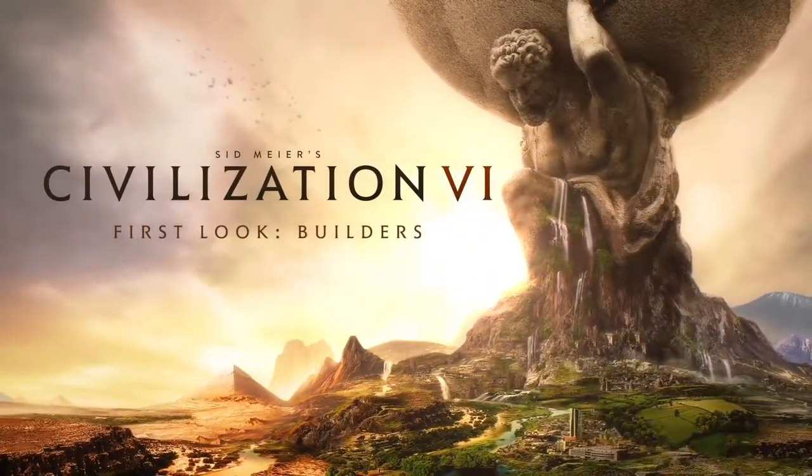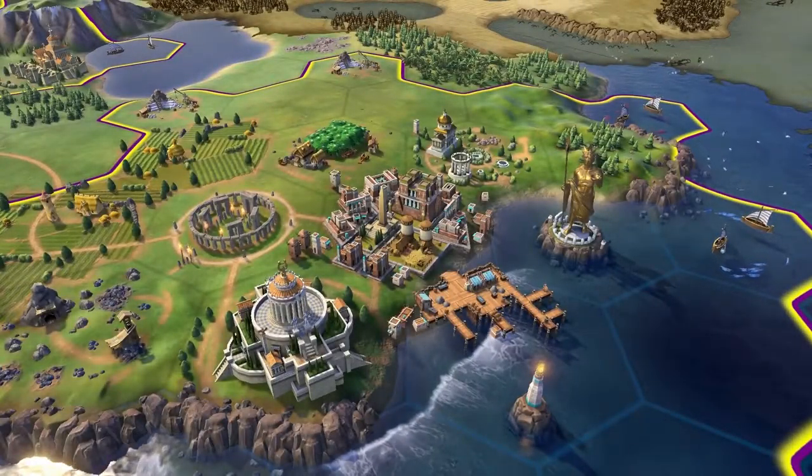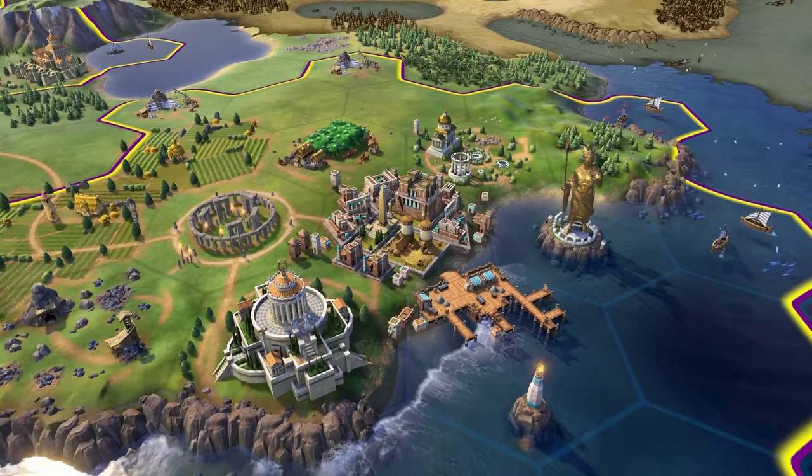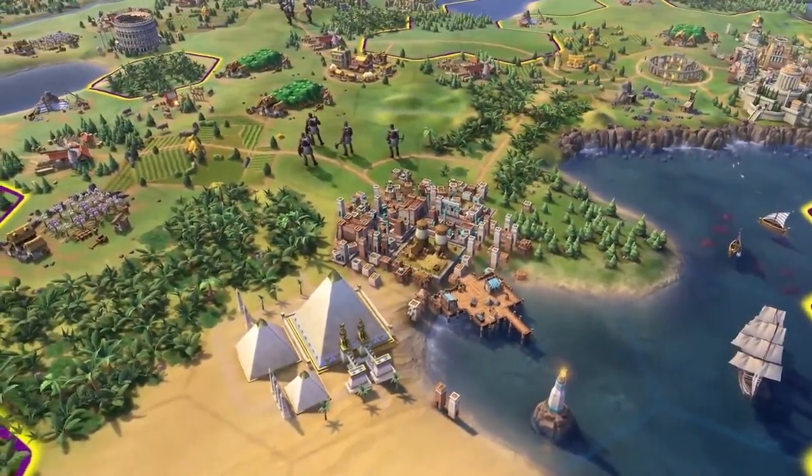Claim your land and make it better with builders in Sid Meier's Civilization VI. Outside of developing cities, you'll want to build improvements — things like farms and mines that give you bonuses towards different resources.